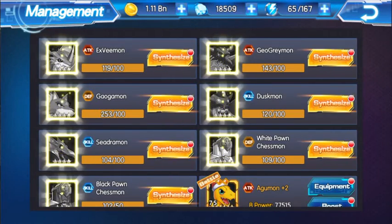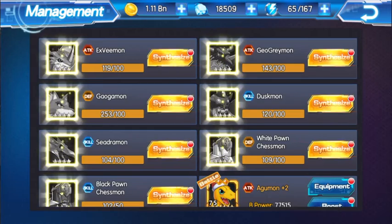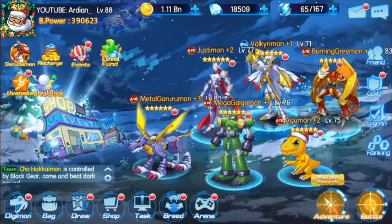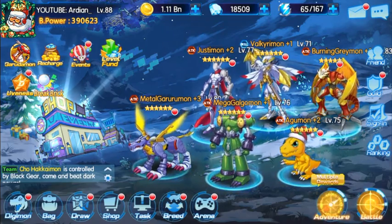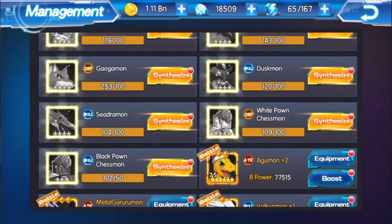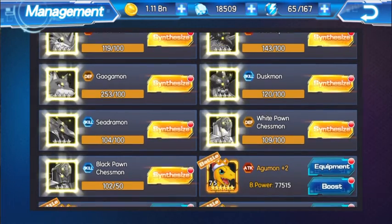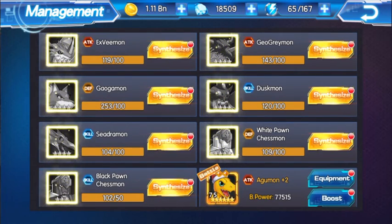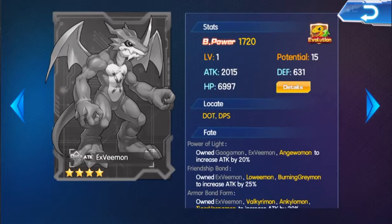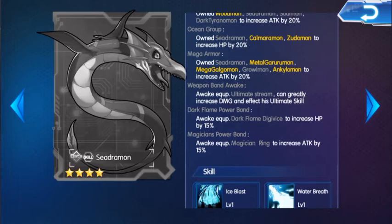Hey everyone, how's it going? Hope everyone's good. I've got quite a lot of Digimons here that I haven't really synthesized, because this is my other account that I hardly use anymore. I started using it at first, then I stopped, so everything started piling up. You've noticed how much gold I have here, but on my main account I'm actually struggling to get gold. So first of all, I'm going to go over these 6-7 Digimons, talk about their capabilities, what they can do, and how you can get them.